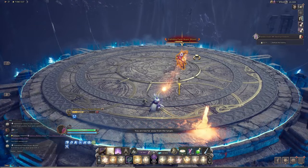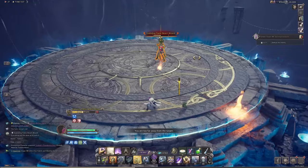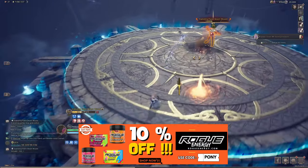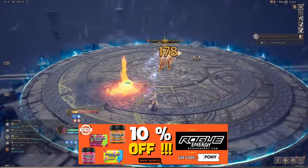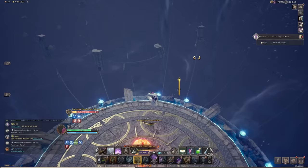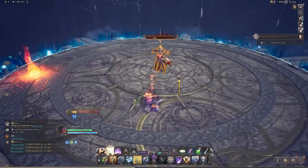Similar to other bosses, the fight starts slow and you will need to block a couple of fury attacks during the whole fight. Keep your eyes on the little firestorm circling in the arena, because once this little firestorm starts to grow into a big orange pillar, you want to run into it. This will knock you up in the air and you can transform into a glide morph to dodge the heavy AOE attack.